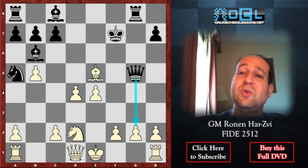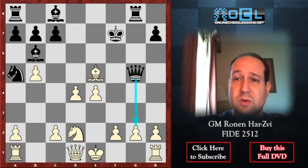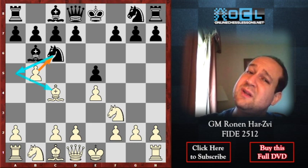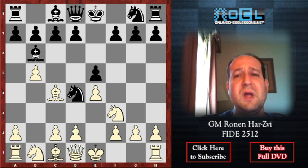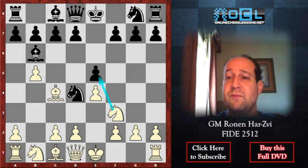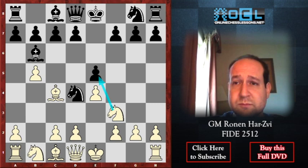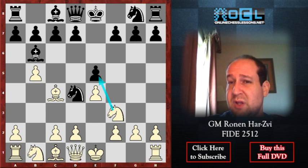Let's continue with Knight to d4, which is a logical continuation for Black. We go back to the position after b5 — Knight a5 gives us some idea, but the problem for White is that he cannot really take on e5 because he is too vulnerable. This is why a4 will be our main move. But let's explore Knight d4 a little bit — this is from the Morozevich–Adams game, two of the very best players in the world, especially in 1999 when it was played, when they were both top 10.